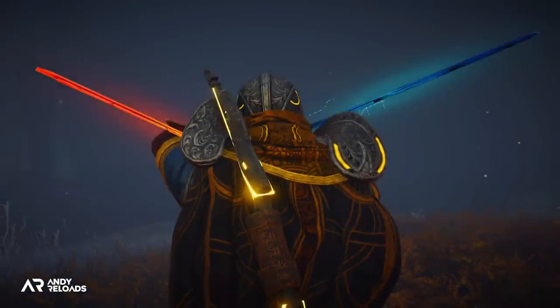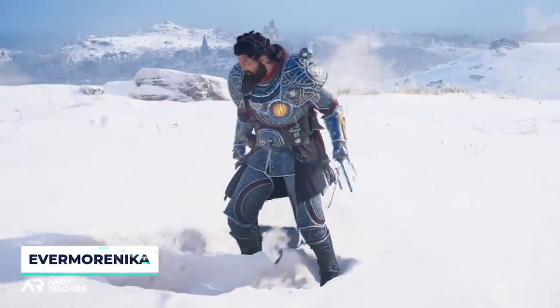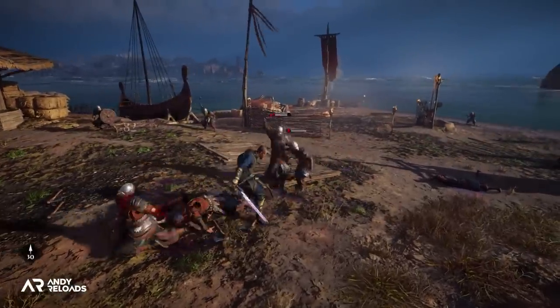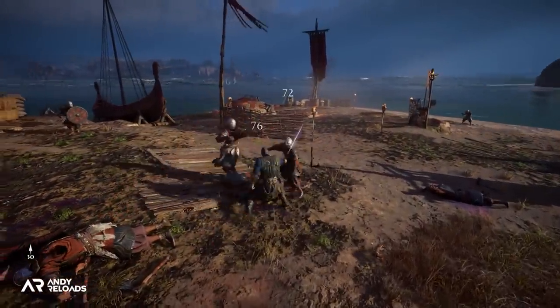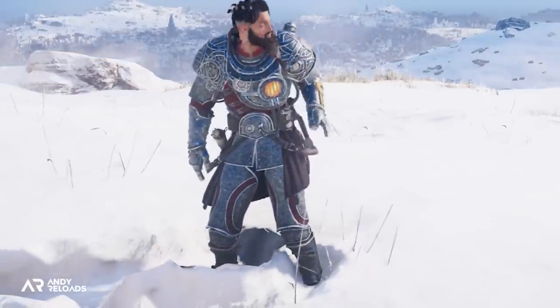Let's have a look at these lightsabers first, as they've been officially described as a vibrant weapon pack containing ancient Isu energies which are seemingly formed out of nothing but light itself. Of course Ubisoft can't just go ahead and call them lightsabers for obvious copyright purposes, but we all know what the deal is here.